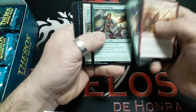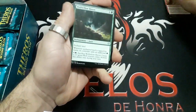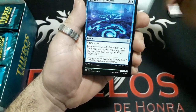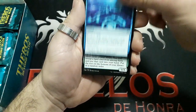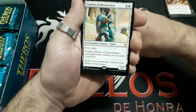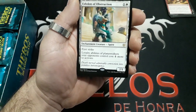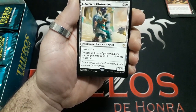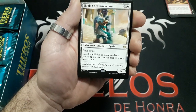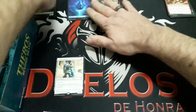First booster. Passing through rapidly from the commons: Wolf Willow, Heaven, Glimpse of Freedom, Nessian Wanderer. And a rare: Adelon of Obstruction — two drops, he has first strike, but the abilities are: planeswalkers your opponent controls cost one more to activate. It is a 2/1, and we have an Island and a Wolf token creature.